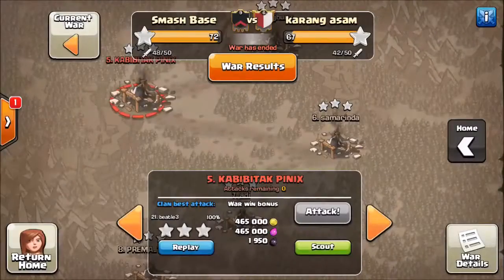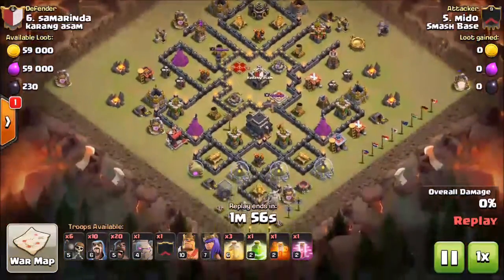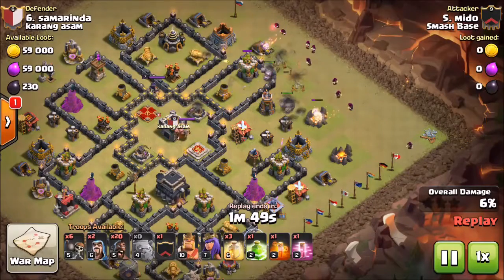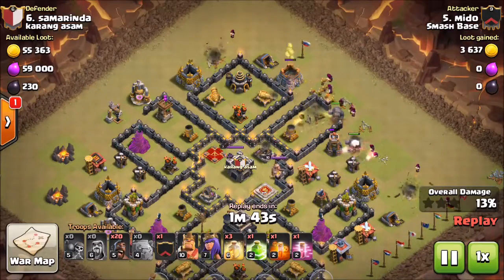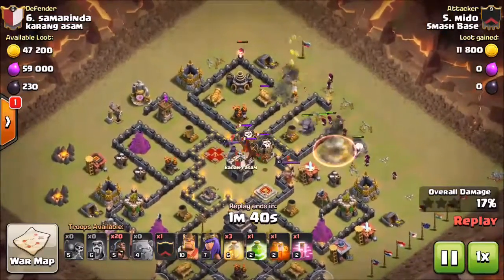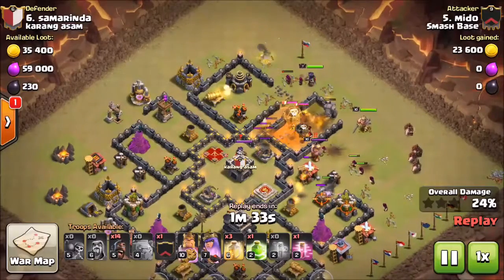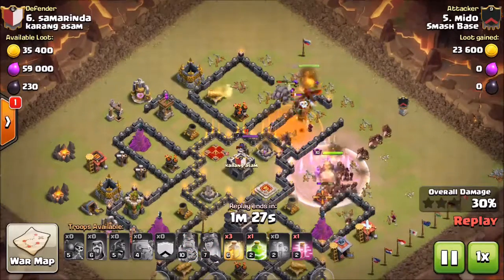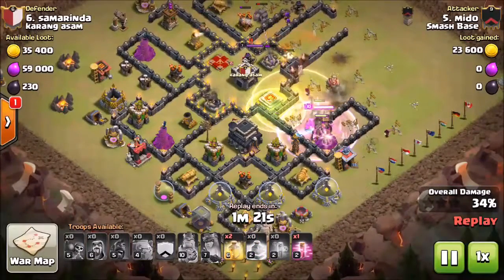Let's go ahead and take a look at the next attack — Mido, my buddy, my pal, my friend. She's going for a Goho. She sends two golems right here with a wizard in the back to help get the junk defense. They're flying through this base just tearing everything up. She sends a wizard off to the other side, wall breakers to help break into another compartment. CC comes out, she drops the poison, then drops the King and Queen to help with the CC. Then the hogs come in — tons of hogs. She places down a heal to rally a lot of those hogs.